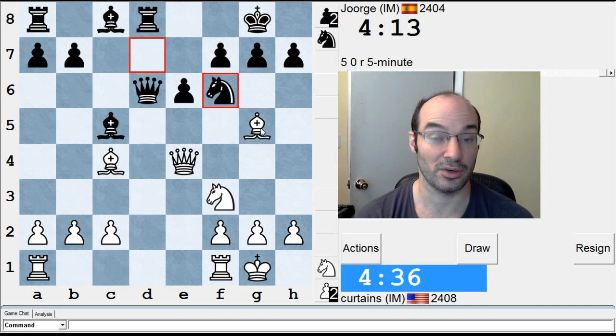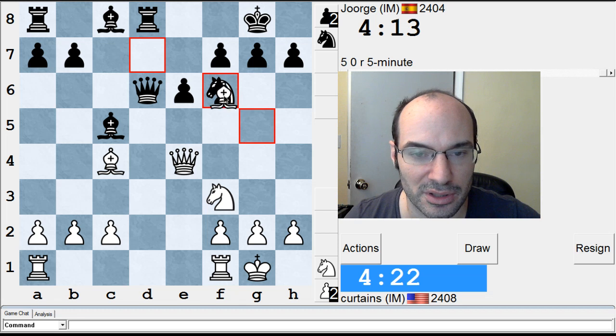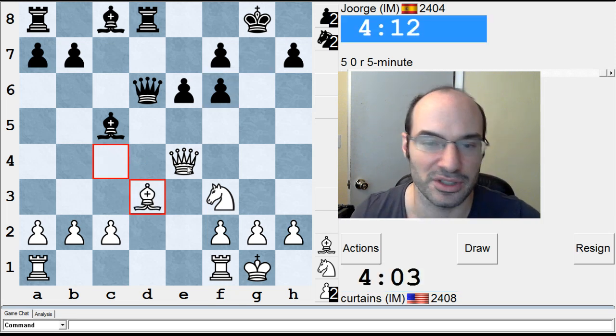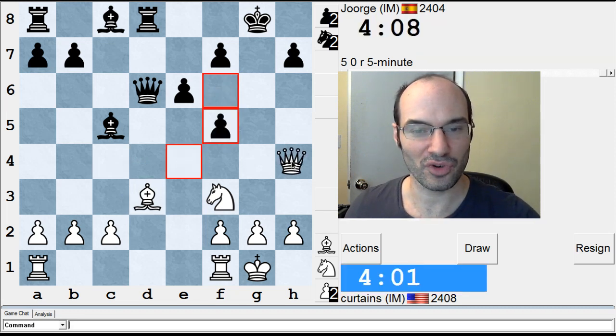I actually don't want to go Rook D1. Oh, he just does this. Of course I'm just better now, but the question is how much. Queen H4 is interesting. Probably I should just take it, though, and weaken his pawns. I think Queen H4 still, or Bishop D3 — he has to go F5, and then he makes a lot of weaknesses. It's almost lost. Bishop D3, F5, Queen H4, Queen E7, Knight G5 — he has to go F6. That's so ugly. I'm just going to do this.